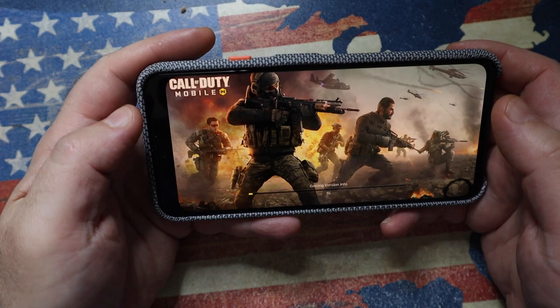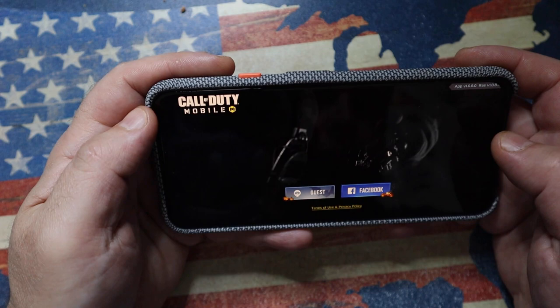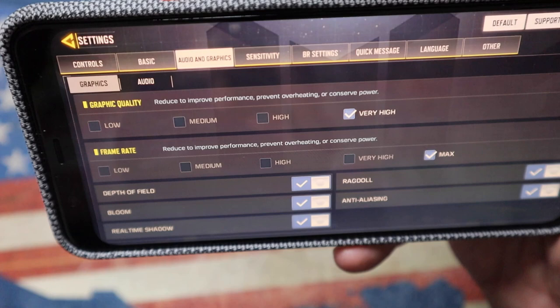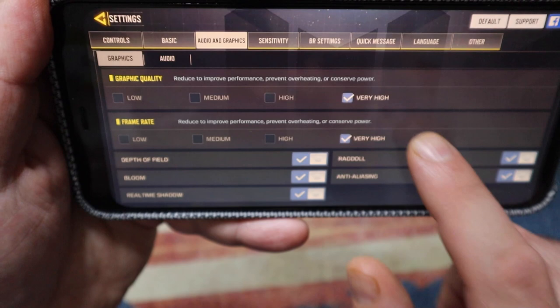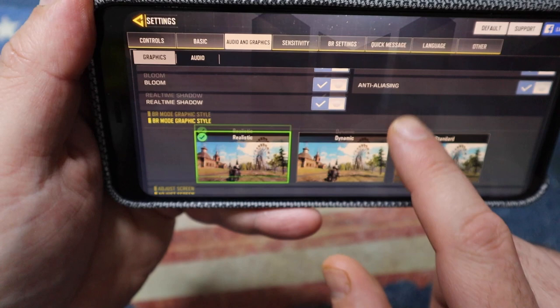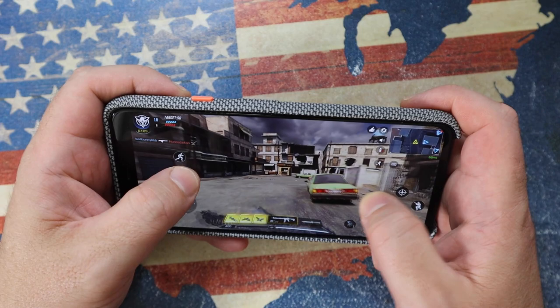Next up, let's check one of my favorite games, which is Call of Duty. I love Call of Duty on the PS4 — let's see how the Google Pixel 4 handles it. Let's fire up the game and go into settings, audio and graphics. I'm going to set absolutely everything to the maximum: graphics quality very high, frame rate very high. I'm enabling depth of field, bloom, real-time shadows, ragdoll, anti-aliasing, and even setting the graphic style to realistic. Okay, this is the max — now how is this on gameplay? Let's find out.